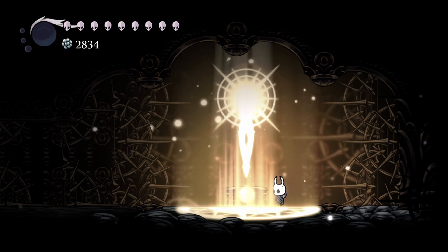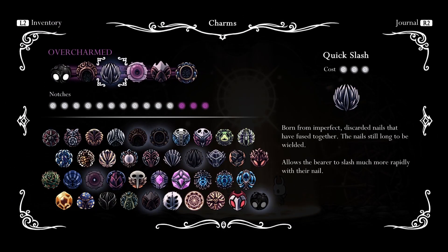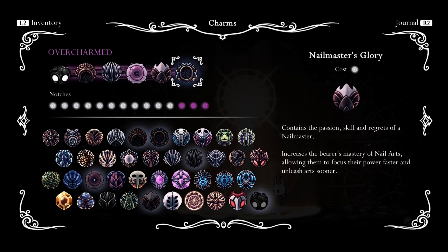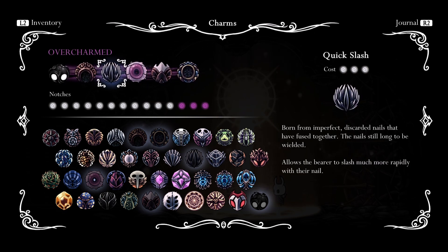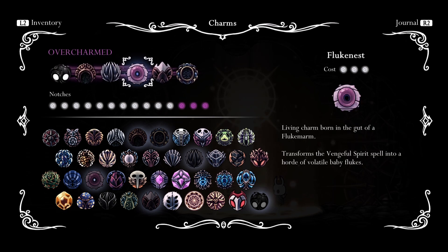For this second way of doing things, it's going to be a challenge for me, but I'm going to be using Shaman Stone, Quick Slash, Fluke Nest, Nail Master's Glory, and Soul Eater. Soul Eater is there just to pull a lot of soul and I'm going to be trying to use Fluke Nest to do a lot of damage. Nail Master's Glory is almost solely there for just the opening of the fight, in which I jump up and do a quick Cyclone Slash and it fills up like the whole first meter with soul. Quick Slash is so I can get a lot of strikes in to build the soul.